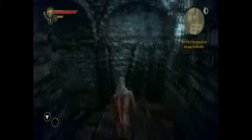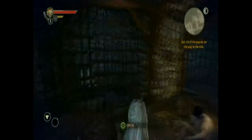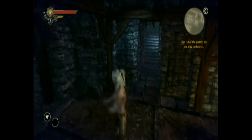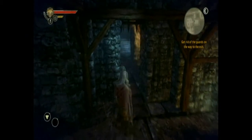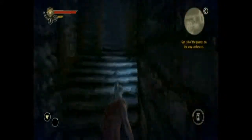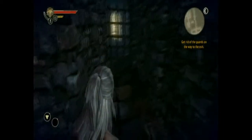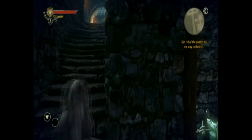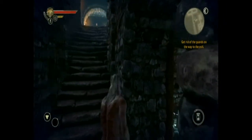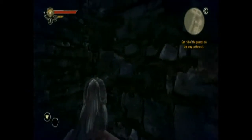There is another section with some guards that we're going to be going through in just a second, and I'm going to demonstrate how the sneaking works. Going down there to fight the executioner is optional — if you're having trouble with that, it's not 100% necessary, but it will give you a good bit of loot. When you come up these stairs, you want to be careful here. There's going to be a guard at the top of the stairs — you can just see him sort of looking over the top there.